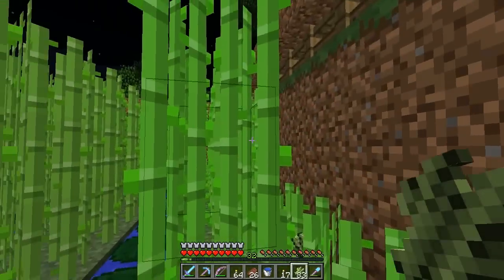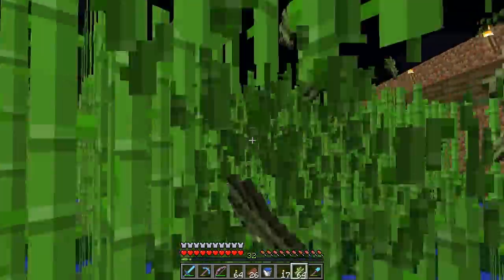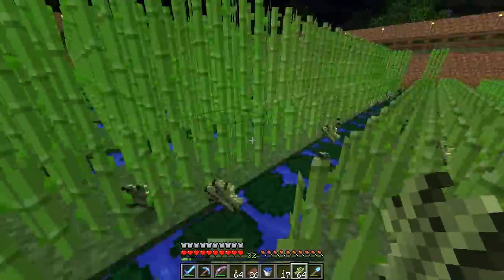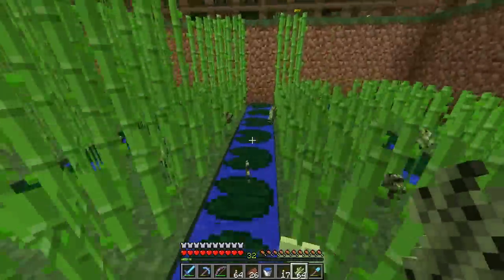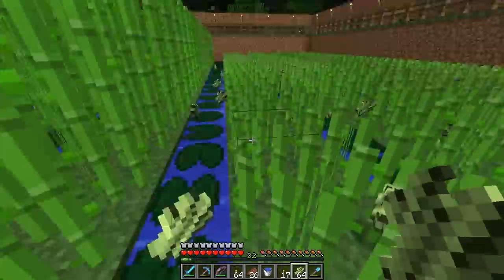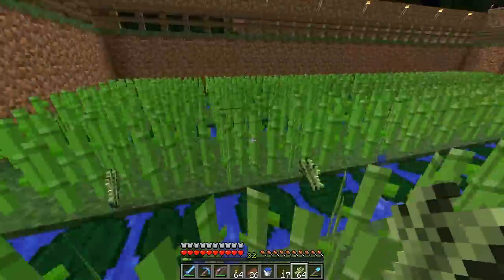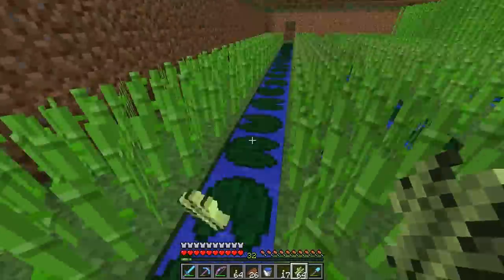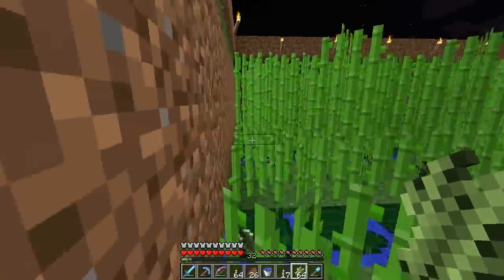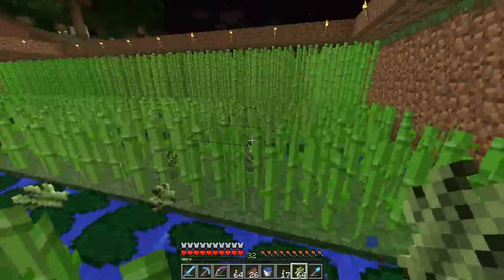Sugar cane. I say we take everything necessary for the build and put it in ender chests, then go there and bring an ender chest — that's not a good idea. If we need building material we've got unlimited netherrack. Are we going to build it out of cobble? We could put a wall of cobblestone around it to make it look like a building. Or just make a room of cobble so it doesn't see us.